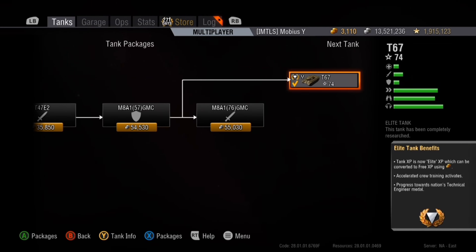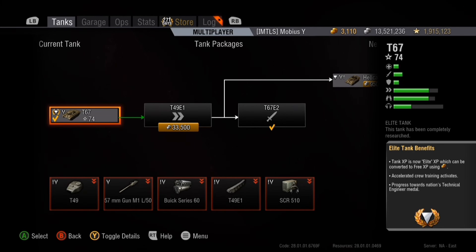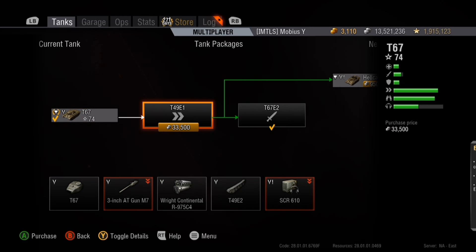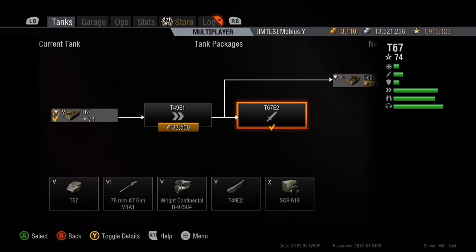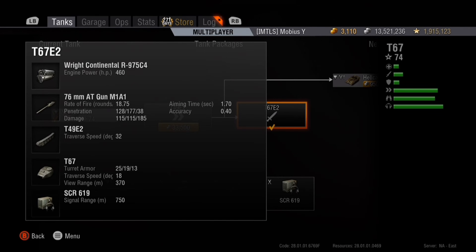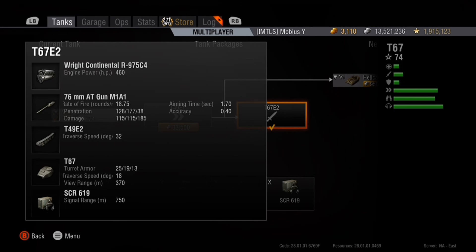From there it's a short jump to the T67 at tier 5. Stock, the T67 gets that 57mm gun again, then you upgrade to the 3-inch AT M7 gun — a very short grind since you already have it researched — and lastly you end up on the 76mm AT gun M1A1, a very solid, well-performing gun. The overall stats for the final package include an engine with 460 horsepower, giving a really good power-to-weight ratio and excellent mobility — it accelerates nicely, hits top speed very quickly.